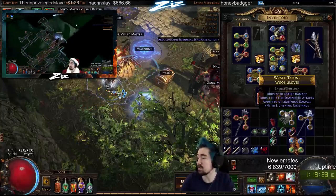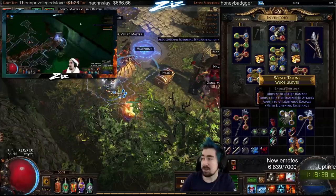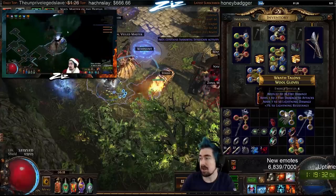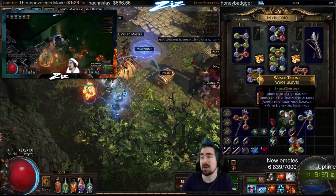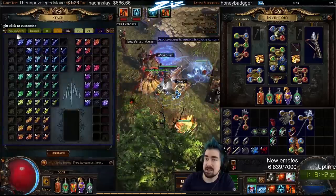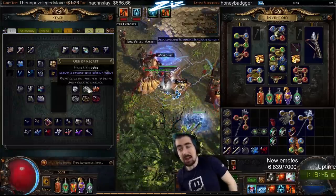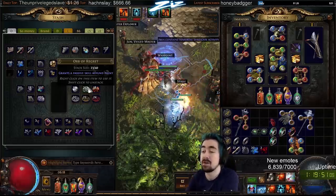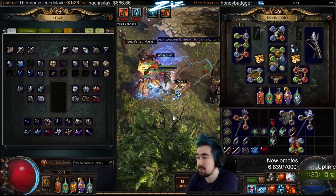These gloves are also very good for leveling anything. An important thing is you want Phase Run with Increased Duration at some point. The skill tree stuff is just picking up elemental AOE nodes — this is more for leveling other characters, and then you just slam down a bunch of these skill points once you're done leveling. It's an expensive, fancy leveling method, but it can be pretty fast, especially if you're not a speedrunner. Make sure to use Decoy Totem while leveling.